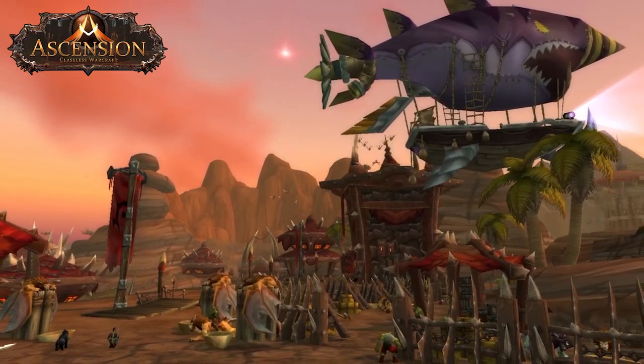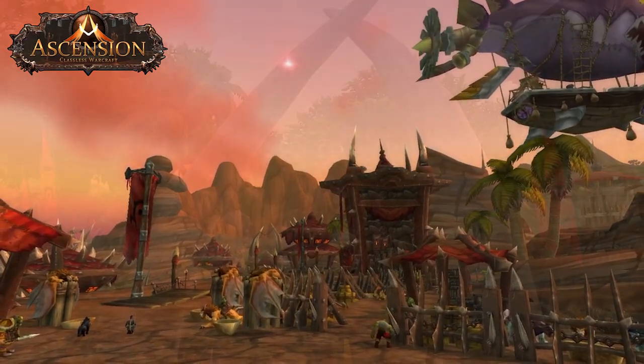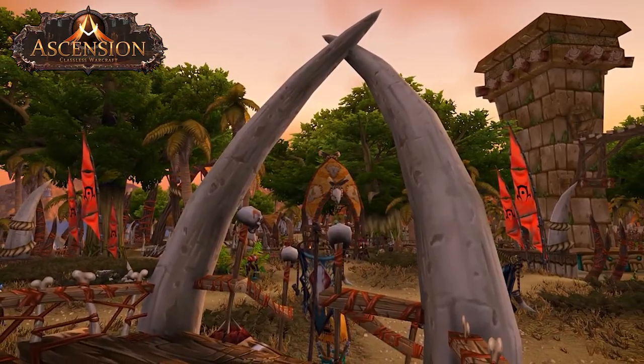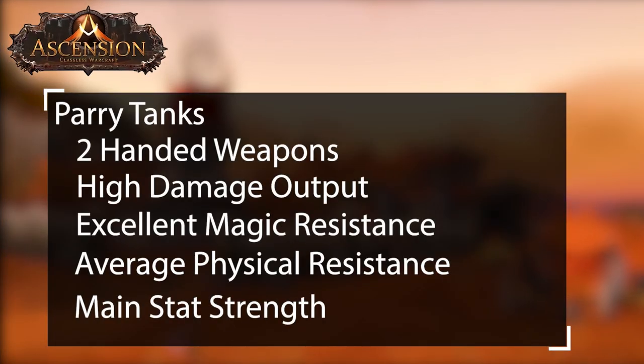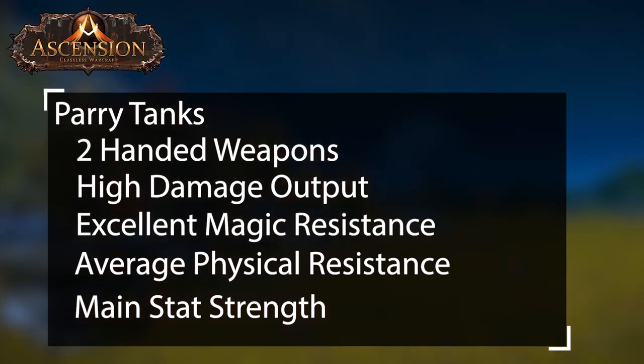In Project Ascension you are able to learn and pick up any ability from all classes, so it is important as a tank to find synergy between high threat abilities and talents while also grabbing a good amount of damage negation abilities. Ascension has 4 types of tanks. Parry tanks are tanks that mainly use 2-handed weapons. They tend to do a lot of damage and have excellent magic resistance. They are average when it comes to physical damage negation and will focus primarily on parrying, with the main gear stat being strength.